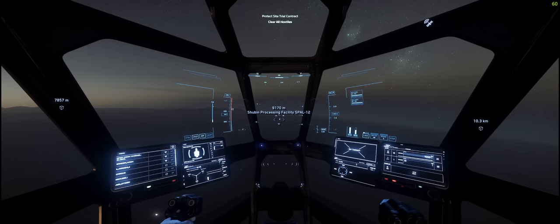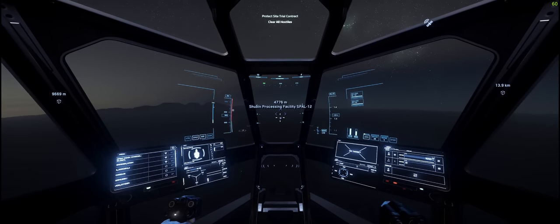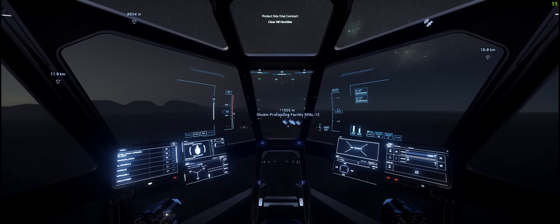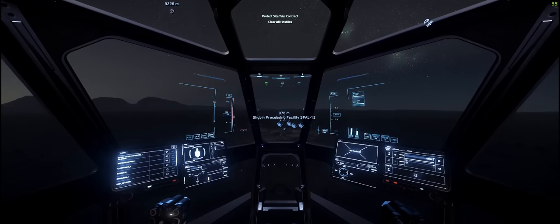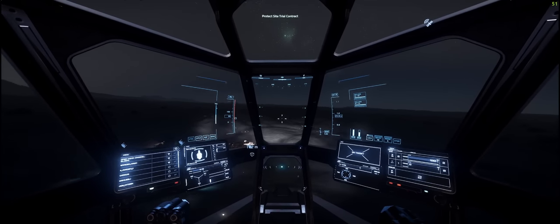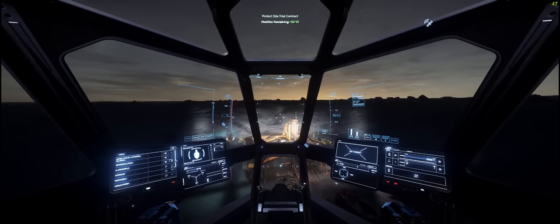We're heading in — I always like to send a ping out to check if there are any other ships here. We're on the dark side, so turn your lights on with L. Slow ourselves down so we don't crash into anything, and deploy landing gear. Now as you can see this facility has four turrets. If we were doing a clear site contract, these would engage and destroy our little ships very quickly — keep that in mind.